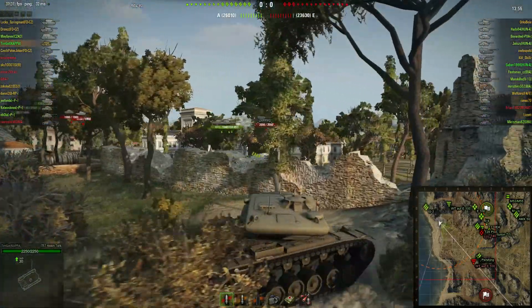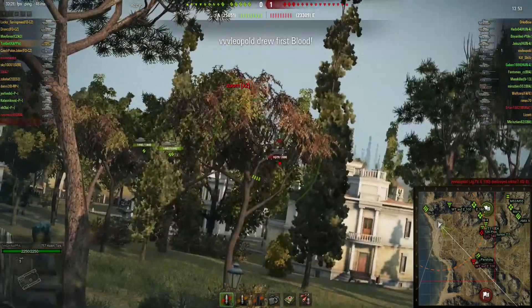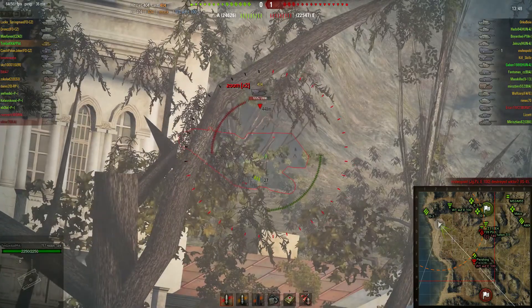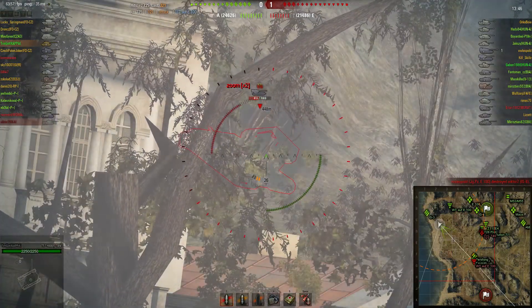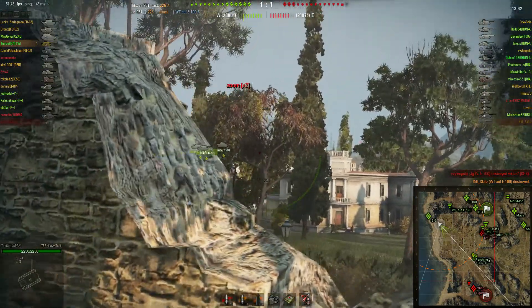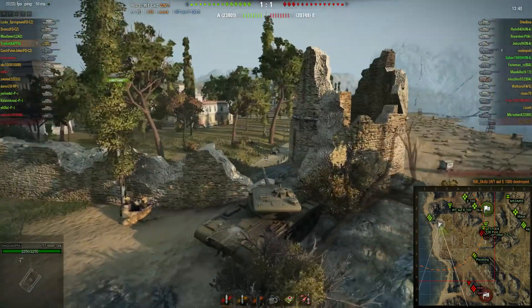The first target I see is the Waffe Trigger F E100 — he is in a weird position and gets spotted immediately. So there I go: first shot into him, second shot, third shot, and he is dead. That's 1k damage in the first minute of the game.